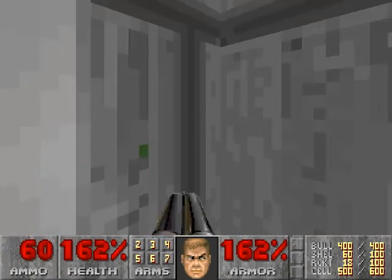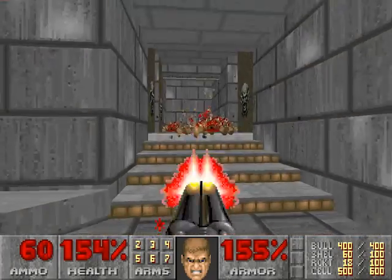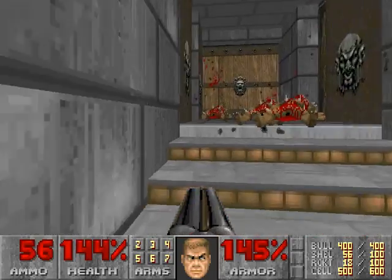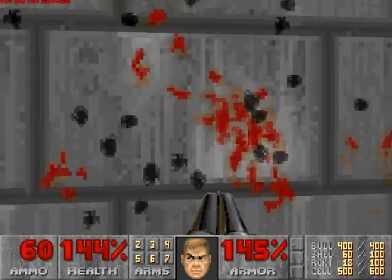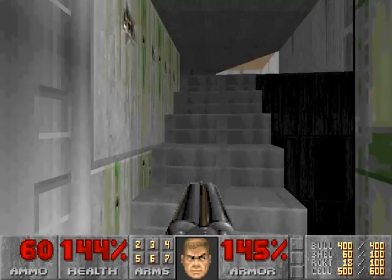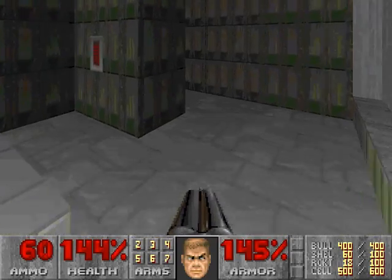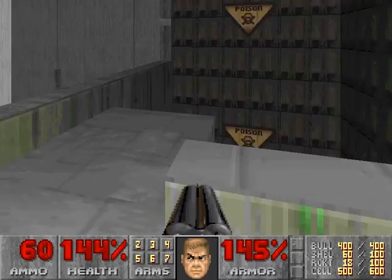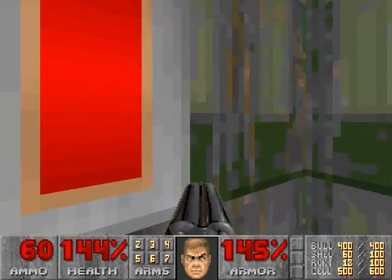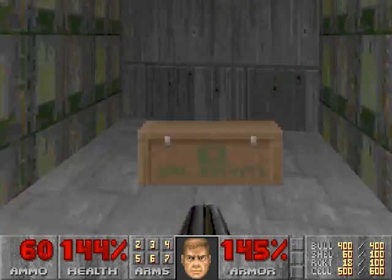I remember there being a couple of pain elementals in those little tunnels there. For some reason I couldn't remember it exactly, and then I saw them and was like, oh yeah, I remember this level now. Of course, I still forgot a couple of other things. There's obviously something here, so let's go in here. And don't drop down in there — there's some rockets, but that is kind of a trap. That switch raises this up here, so obviously don't hit that switch yet until we get up there.